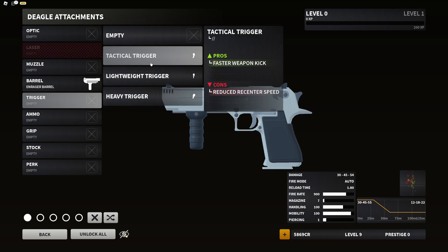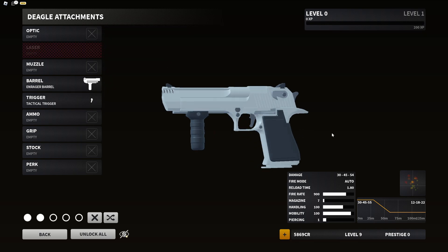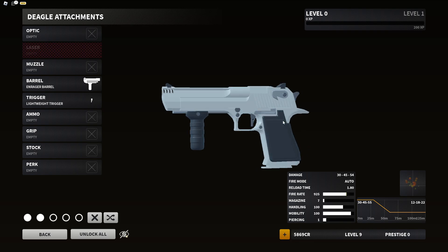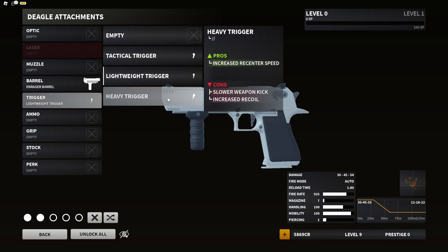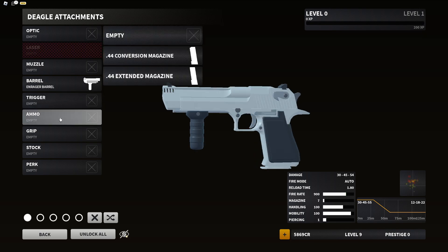We also have three trigger options since this is a hand cannon. The tactical trigger: pros — faster weapon kick; cons — reduced recenter speed. The lighten trigger: increases fire rate; cons — decreased hip fire accuracy and reduced recentering speed. The heavy trigger: increases recentering speed; cons — slower weapon kick and increased recoil.